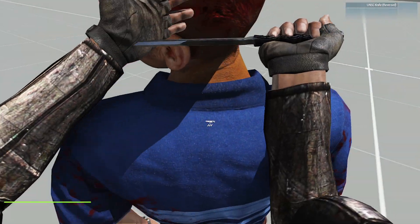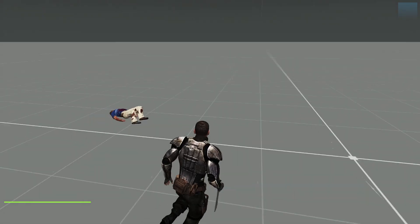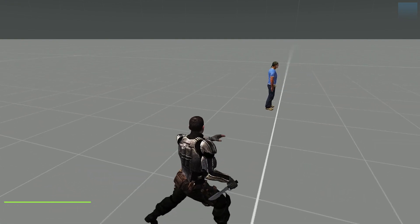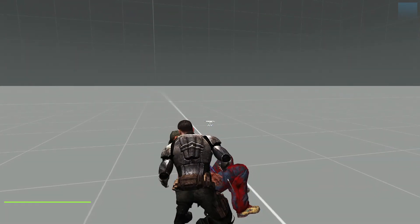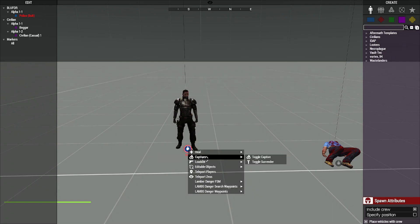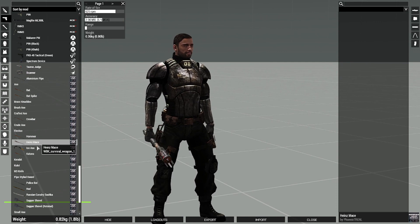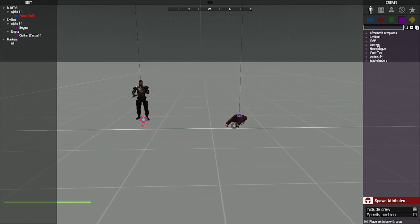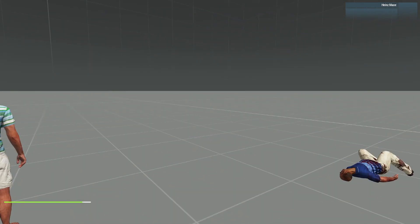I highly recommend checking out the grab hammer — it's called Halo IMS Halo — it adds the grab hammer which flings people around. But I'm mostly checking out the main mod here. I should have done that in first person but I guess we did one in third person. Let's show off some other cool things. I'm curious about this Heinz mace — I don't remember if that was there before. Let's drop a civvy and beat the crap out of them.